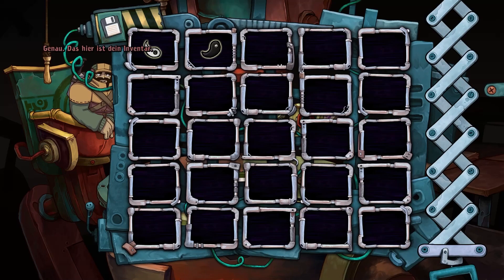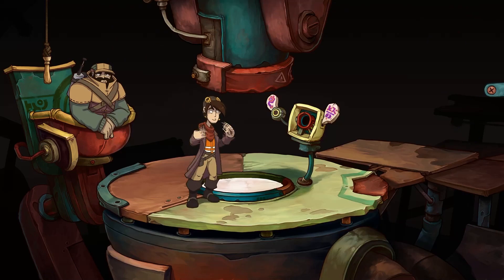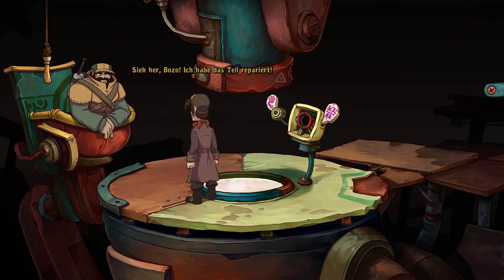Hey, da ist es ja. Genau. Das hier ist dein Inventar. Und hier kannst du dir alles ansehen, was du weißt doch noch, wie das geht. Ich weiß, wie das geht. Ja, aber du fällst mir immer ins Wort, du blöder Pirat. Ich kann das doch einfach kombinieren. Ich muss mir das gar nicht mal ansehen. Zieh her, Bozo. Ich habe das Teil repariert. Das glaube ich erst, wenn ich es im Einsatz sehe. Ich weiß, meine Bastlerfähigkeiten sind unglaublich.